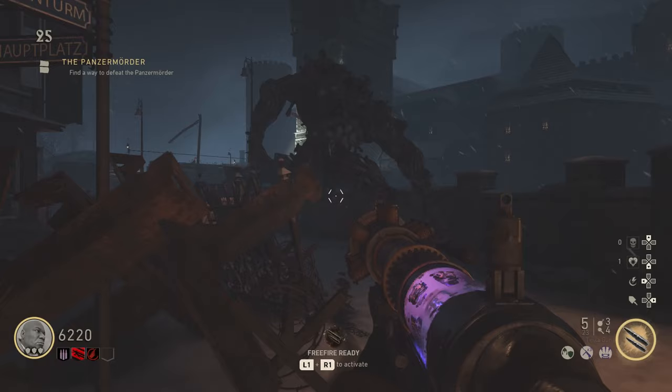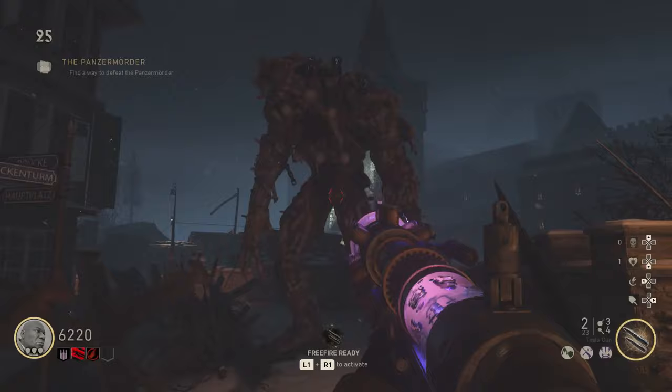Number one, the main thing is go on the map The Final Reich and do the casual solo easter egg or co-op easter egg — do that fireworks easter egg — and once you do that, you unlock Grouse in House to play with your friends or play solo.